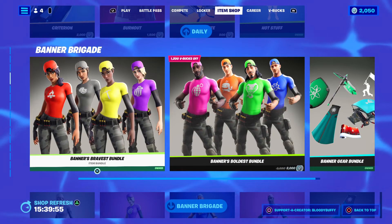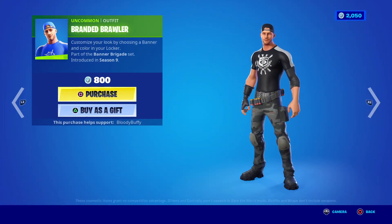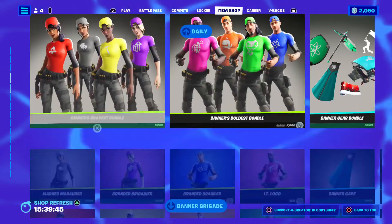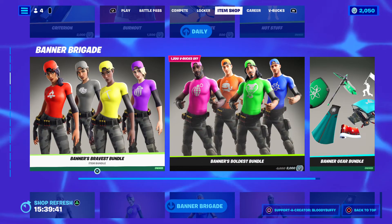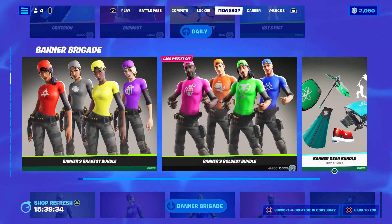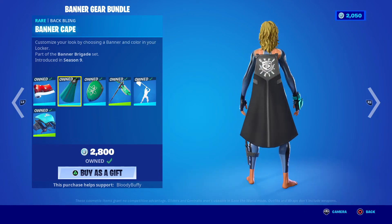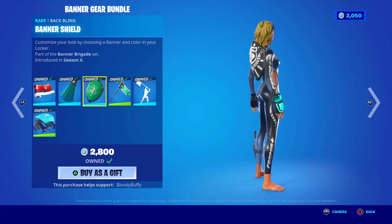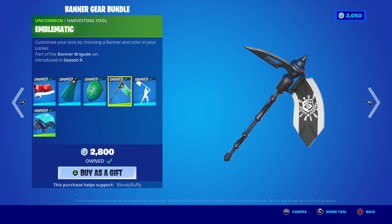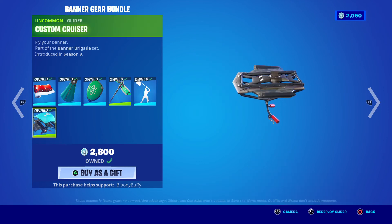Then we have the Banner Brigade — if you don't know what they are, you've been living under a rock. Basically you can put your banner on any skin. The girls are 2000; you don't need all of them, you just need one. I quite like them. I don't run male skins, that's why I don't own any of them. Then you've got the Banner Gear bundle — again you can equip your banner to it. 32 days since we've seen this and it's 1600 for the wrap, the cape, the Banner Shield, the Emblematic pickaxe, the Banner Wave, and the Custom Cruiser.